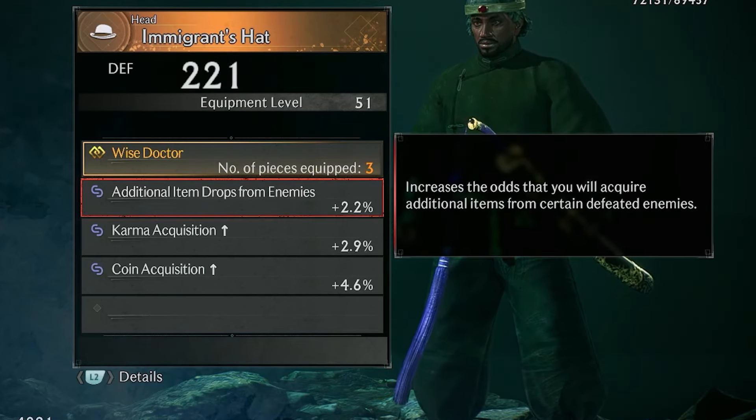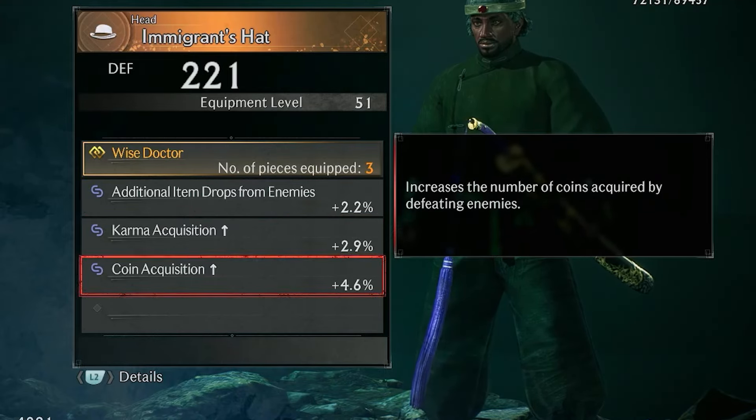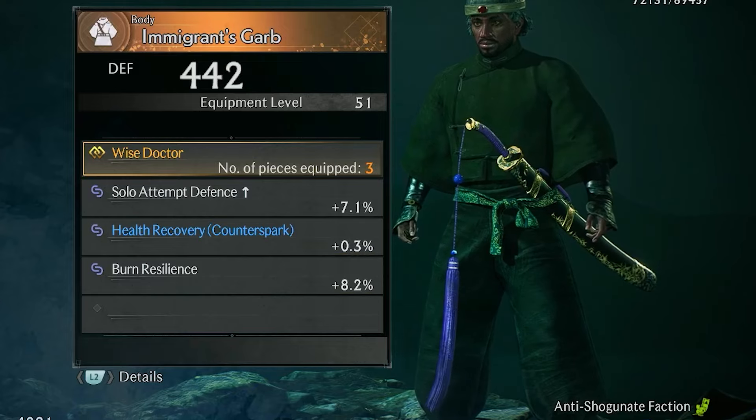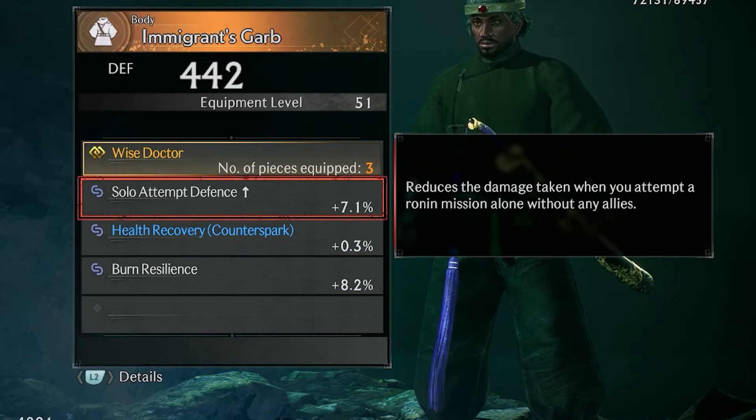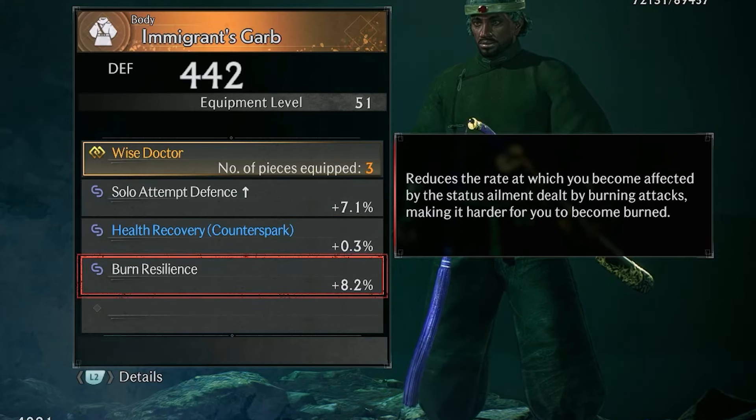The Immigrant's Hat also has additional item drops from enemies, which increases the odds that you will acquire additional items from certain defeated enemies. Comm acquisition increases the amount of comm you acquire, and coin acquisition increases the number of coins acquired by defeating enemies. The Immigrant's Garb also has the Wise Doctor and Solo Attempt Defense, which reduces the damage taken when you attempt to run a mission alone without any allies. Health Recovery Counterspark allows you to recover health upon successfully deflecting an enemy attack with a Counterspark. Burn Resilience reduces the rate at which you become affected by burning attacks, making it harder for you to become burned.